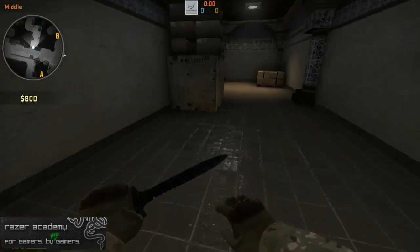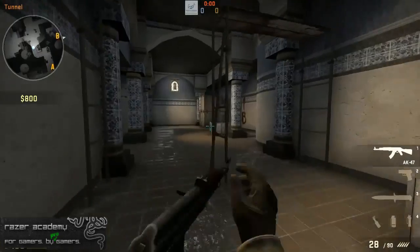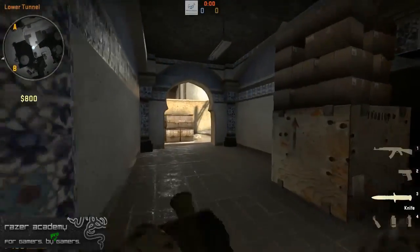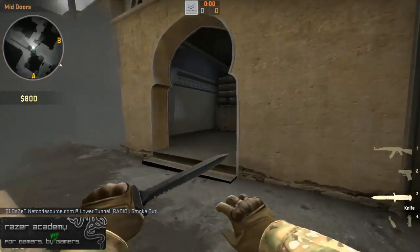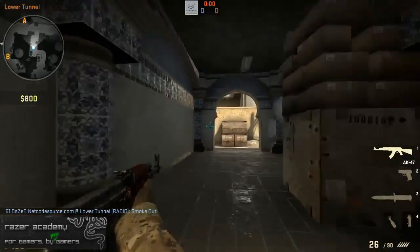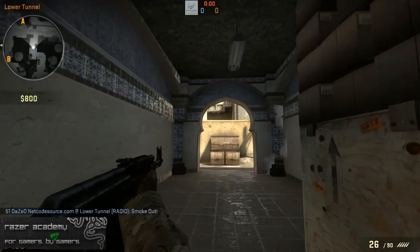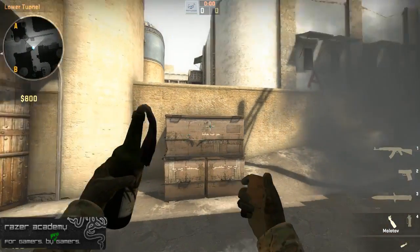The next two players are the B tunnel players. They get into B tunnels and hold for the upper B push, making sure nobody can come through this hallway or through lower B. If a CT decides to smoke up middle and try to push towards lower, they're responsible for getting that kill. The lower player is also responsible for anybody pushing off cat — he can usually see their head and get that kill, which is a very easy frag. Those are their roles at the start of the round.